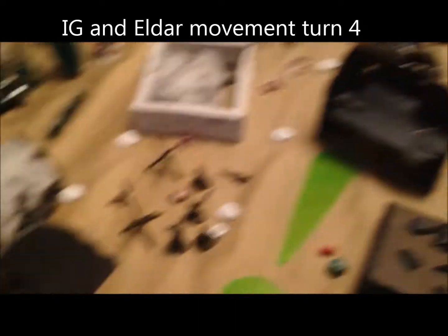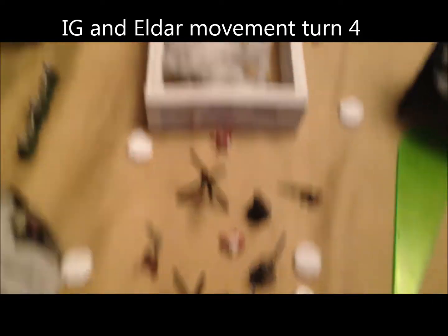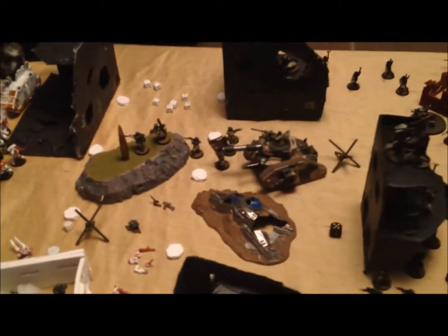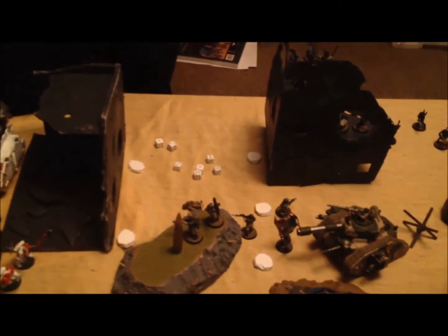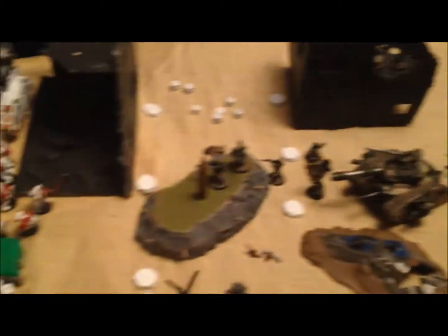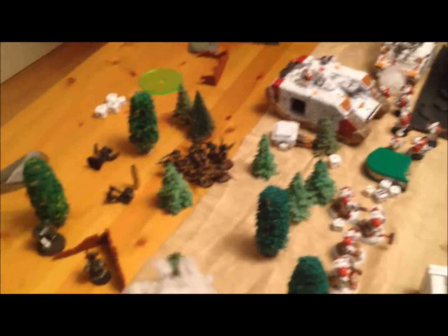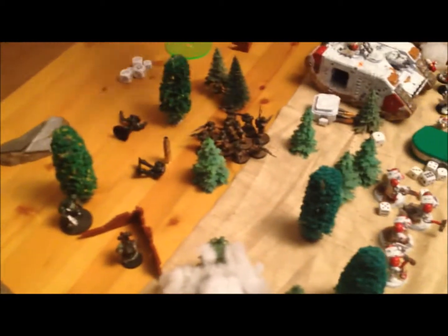Eldar/Guard turn four movement: these guys moved up, Fortune, Doom on those guys, they stay where they are, Guide, Fortune, Doom. Shuffle around a bit — we are doomed. The tank moved up, the Valkyrie blasted off the board, and these guys deep strike in front of the Valkyrie. It was supposed to land here but scattered over there.